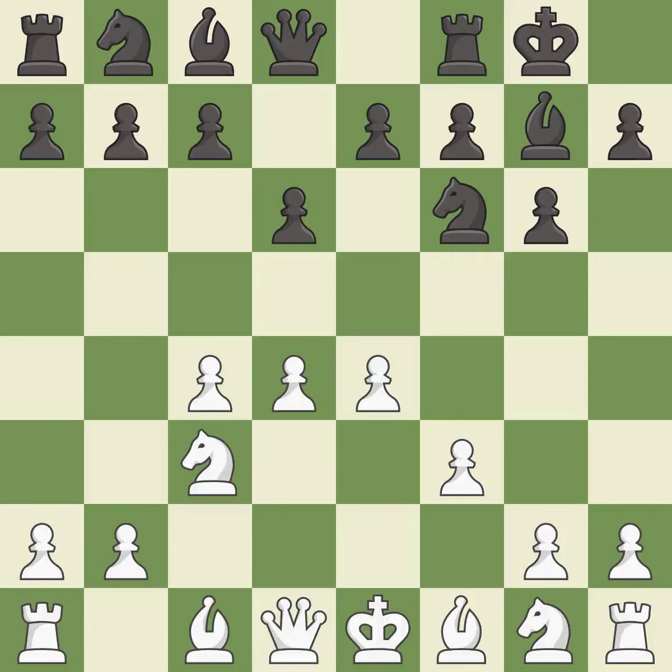Castling gets the king out of the center and activates the rook. b3 supports the d4 pawn; white is preparing Qd2 and possibly castling queenside. a6 controls the b5 square; black may proceed with Nc6, Rb8, and b5 in the future.